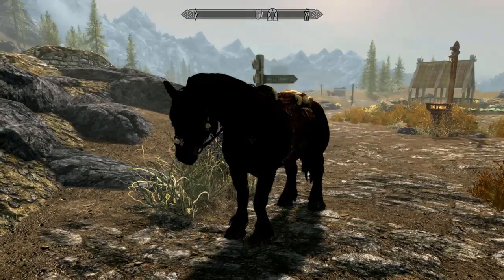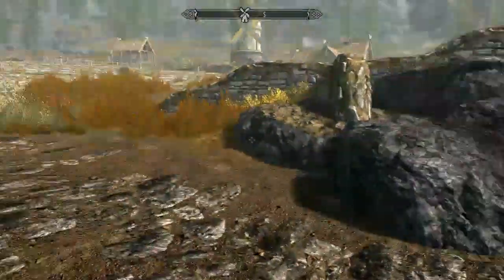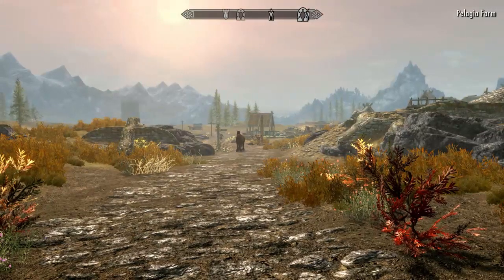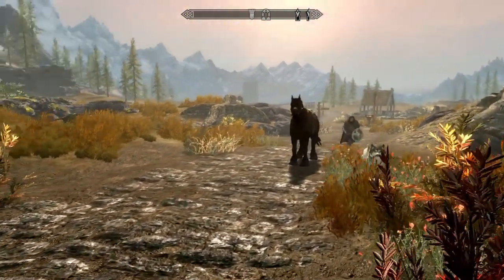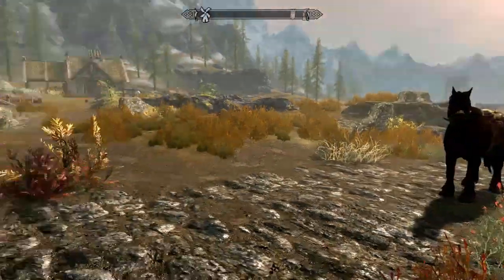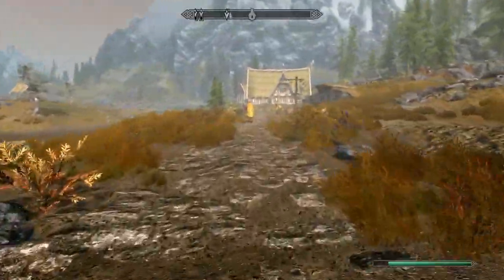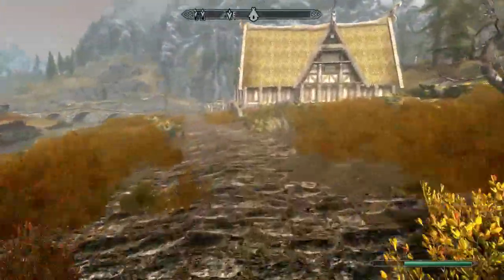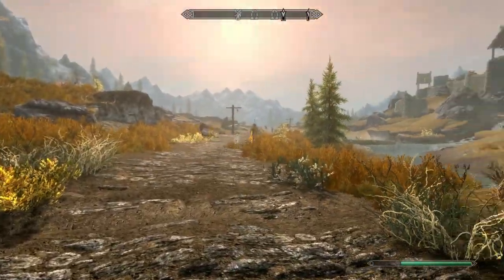One of the most convenient features of the horse system is the horse whistle, which allows you to call your horse to you even from great distances. When you whistle for your horse, it will leave the spot where you left it and run to you on its own feet in real time. So if your horse is some distance away, it will take a few moments for it to arrive, just as it would in real life — and that's why I love it. There are two types of whistles, and the one you use will depend on how far away your horse is: a short quick whistle for nearby, and a very long whistle for far away, which I think was actually taken from Lord of the Rings and Gandalf whistling to Shadowfax.